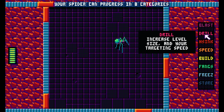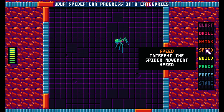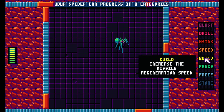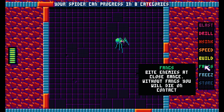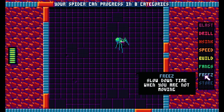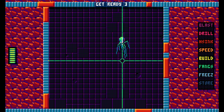Increase your missile damage. Increase level size and your targeting speed. Decrease the amount of time needed to start regenerating missiles. Increase the spider movement speed. Increase the missile regeneration speed. Bite enemies at close range without fangs — you will die on contact. Slow down time when you are not moving. Increase the maximum number of missiles you can carry. Wow.